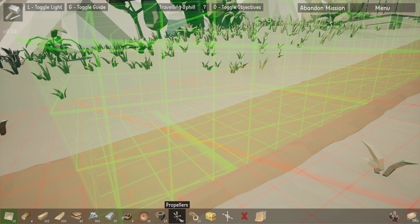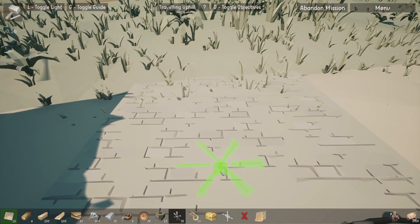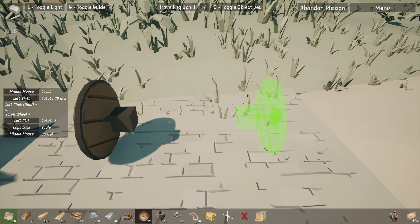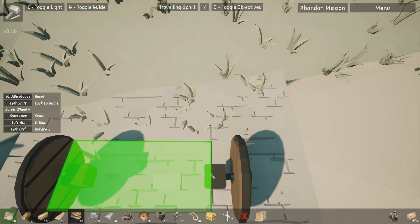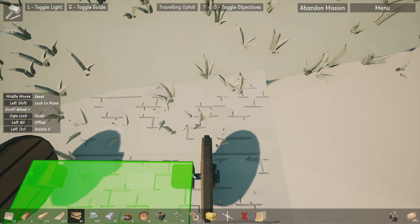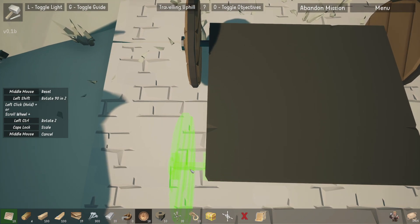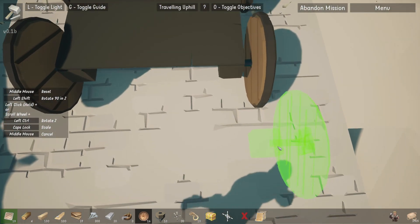Oh, ropes — do I have to make a thing up there and pull myself up with a rope? Oh hang on, I've got propellers — that's a less dumb idea. I've got to make a propeller-powered wheelbarrow, I guess. Let's just see if I can throw something together here. Let's get one of those, and one of them, and a nice big plank.